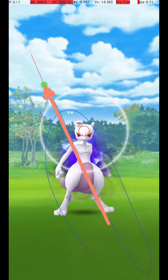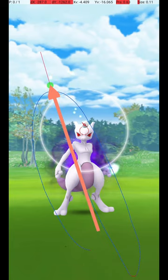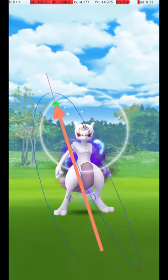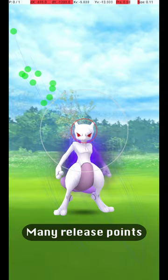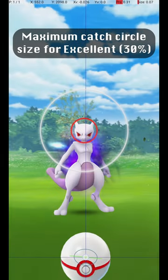Here are some other examples of successful release points. As you can see, there is a large amount of variation possible in the throw, since while Mewtwo is far away, its Catch Circle is large. Here are all my successful release points, along with an approximate average release point that should be targeted. This shows the maximum Catch Circle size for an Excellent Throw, where the Catch Circle is 30% of the diameter of the Gray Circle.